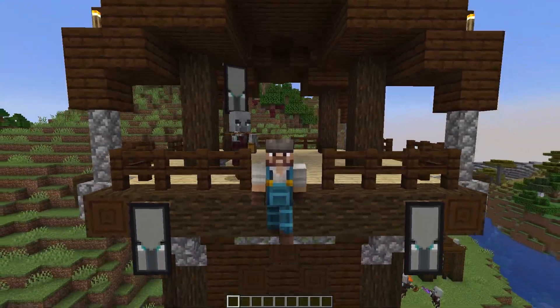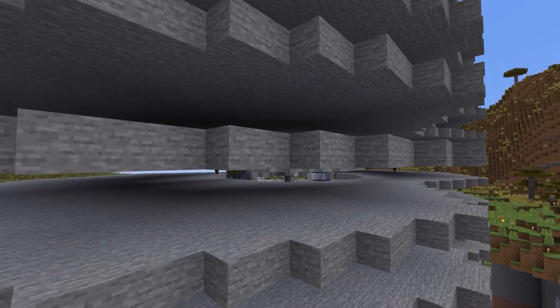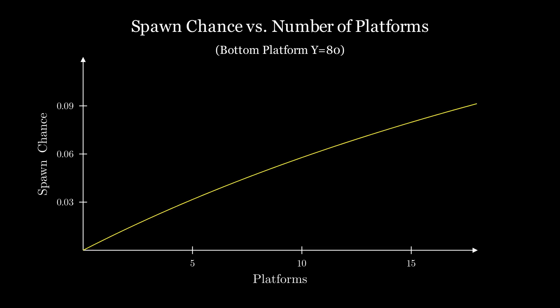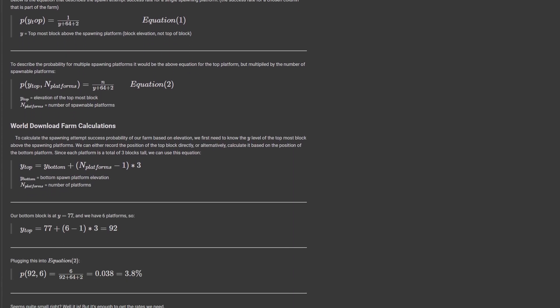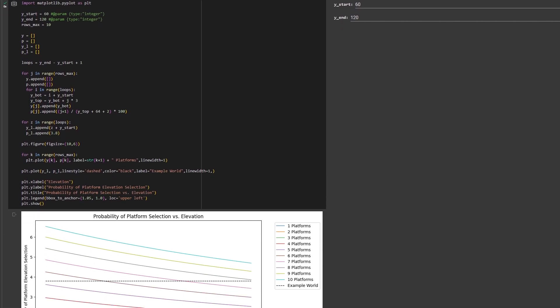After setting up the area and the AFK location, the next design consideration is how to adjust the amount of spawning. The biggest parameter that will boost spawning is the number of spawning platforms, because we are fighting against a quite high elevation, which makes our spawning chances quite low. Every platform we add increases our chances of the spawning algorithm picking one of our platform's elevations. There is a slight diminishing return per additional platform, but it's minor, and in general the benefit curve is quite linear within the limits of our spawning area. The elevation of the top platform will also have an impact on spawning rates.